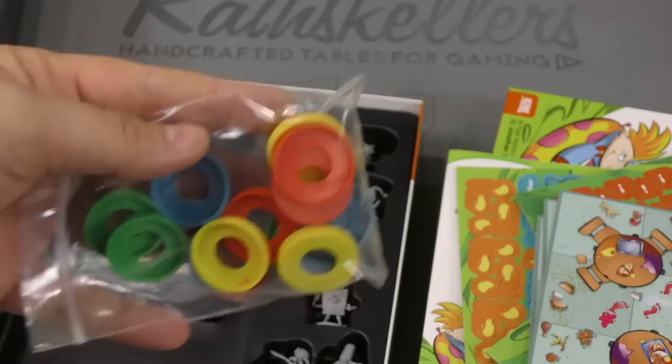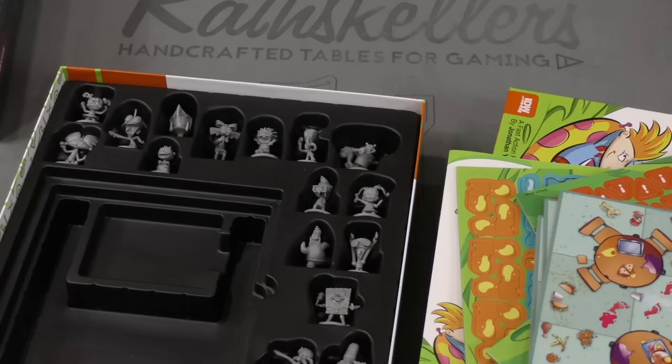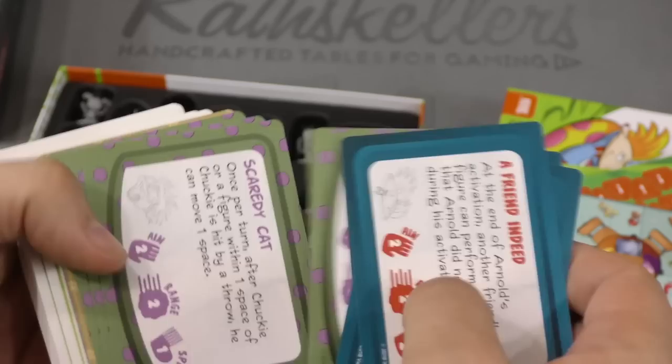We got some orange six-sided dice. We got these bases to put on the characters' feet. We have a deck of cards, and it seems like this deck of cards is probably the core of the whole game.